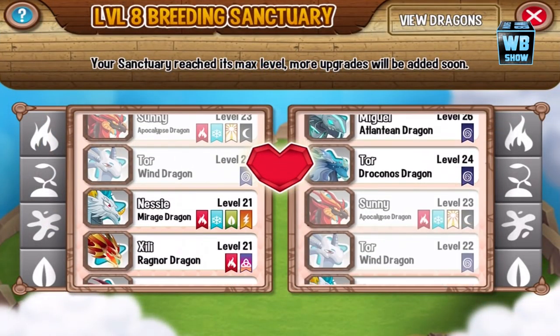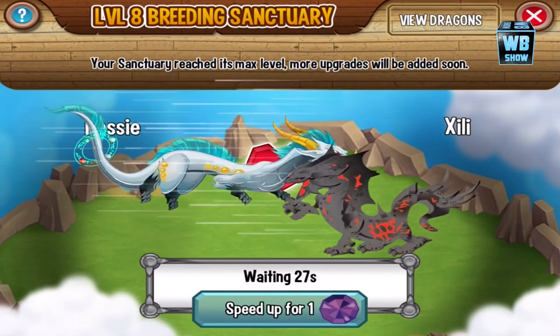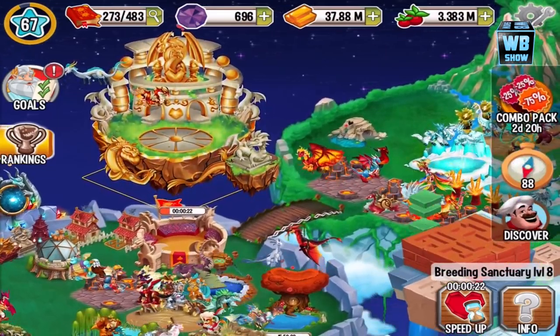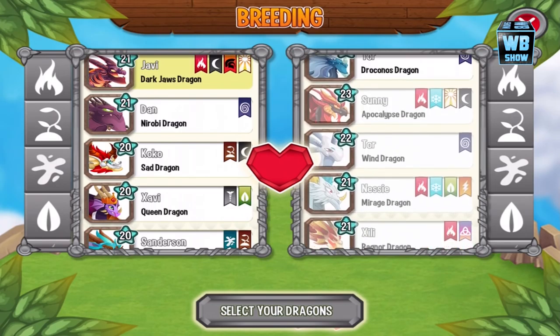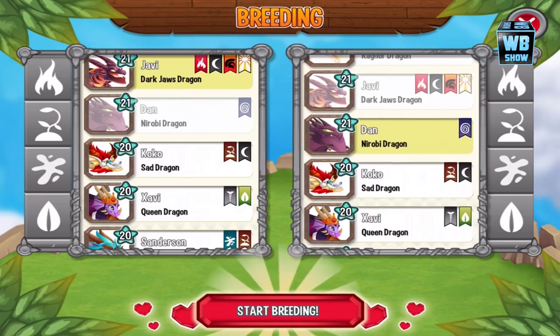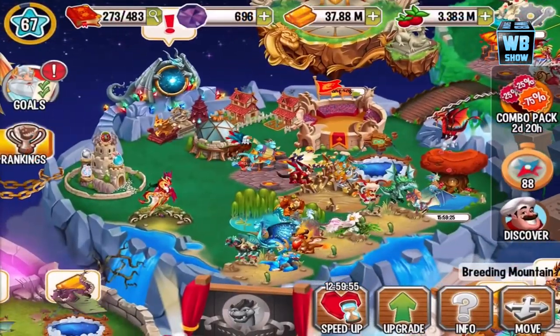They removed the rebreed button — I don't know why, that was a good button. We do have a discount pack offer which we'll get to a bit later. I'm reading around because I want the compass.